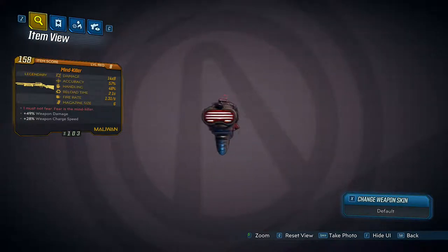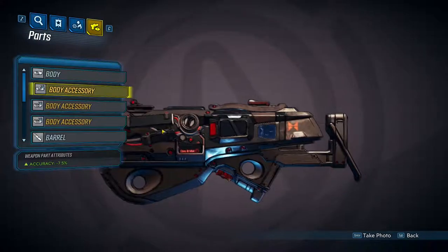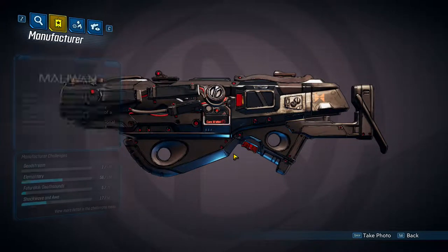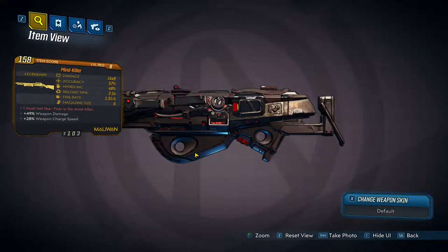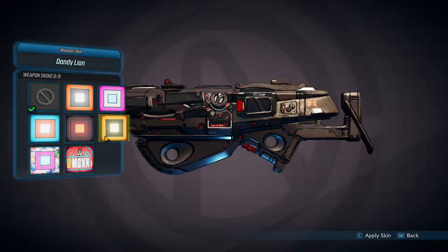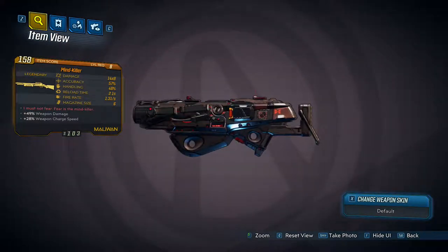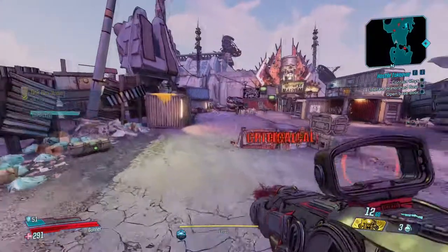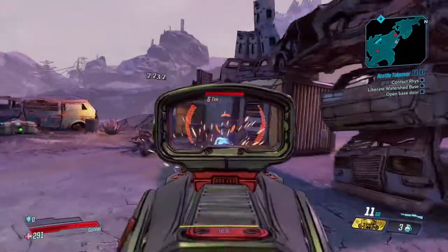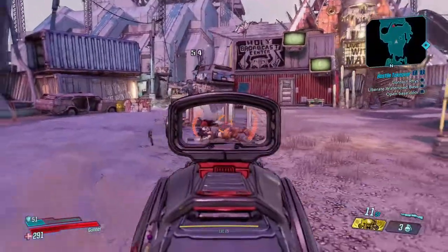The Mind Killer is a Maliwan shotgun — I love it, I think it's really cool. One of the neat things is that while ADS, your spread gets noticeably tighter. I don't think that's the unique perk of the weapon, but the thing that makes it unique is that it shoots a dubstep wave at people. The game has only been out three days so we don't know exactly what all legendaries do, but the ADS behavior is noticeably different — the spread is way tighter and the animation changes too.